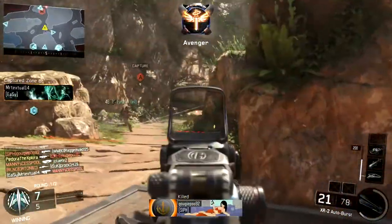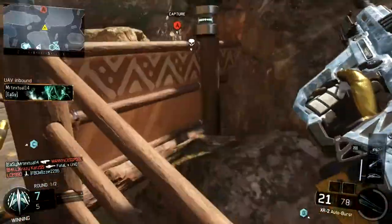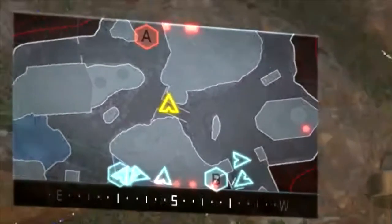A lot of the time when you're playing the game and someone comes up on the minimap as a red dot, if you're facing that direction, they kind of just come up right on the top of the map, and you can't really tell where they are because they're too far away from the area of your minimap, so you just sort of see them as a red blip right on the edge of the map.